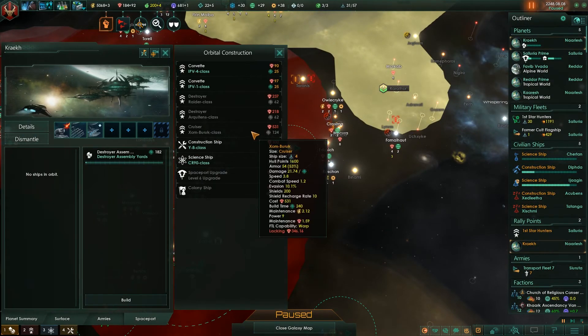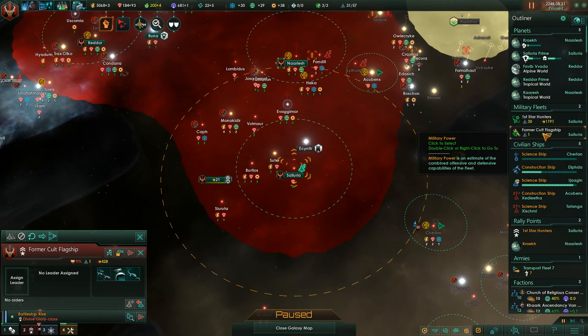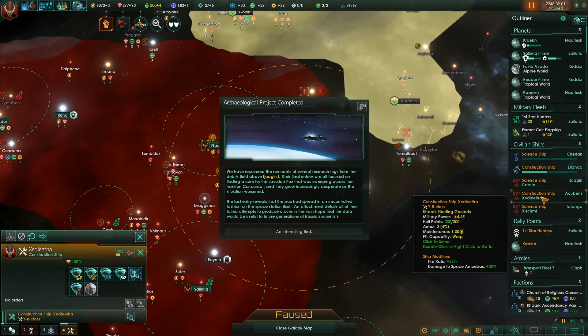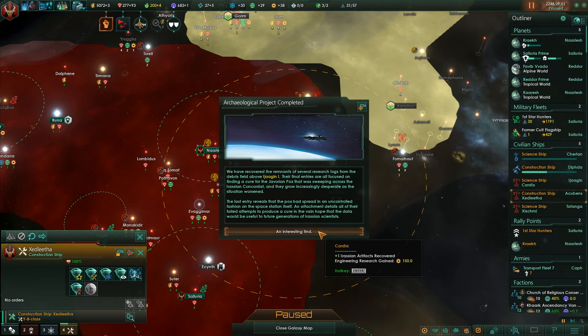The cruiser design costs 531 to build. The former cult flagship is currently under repairs. Archaeological project complete - research logs from the debris above Joggin 1 document the Erasians growing increasingly desperate to cure the Javorian pox sweeping their civilization. The last entry reveals the pox spread uncontrollably on the space station itself. An interesting find.